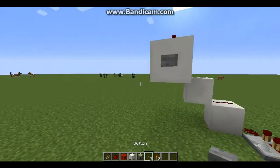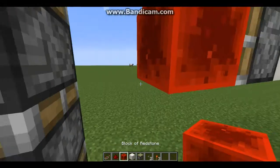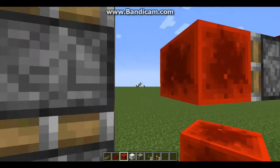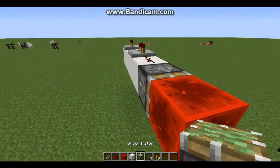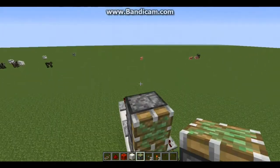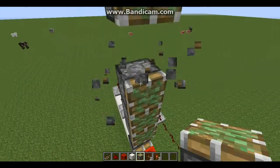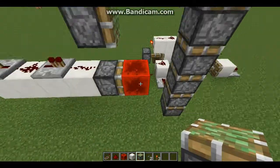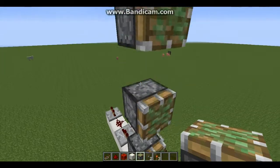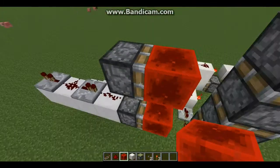And from here you're going to put another piston. Put a redstone block — make sure that the block is two blocks away from the sticky piston. Continue on until you have five. One, two, three, four, five — that's what you need. They're all two blocks away from each other; put a redstone block on all of them.